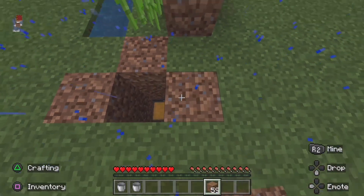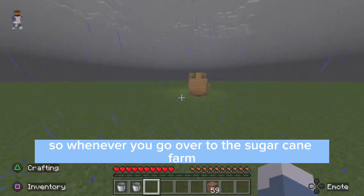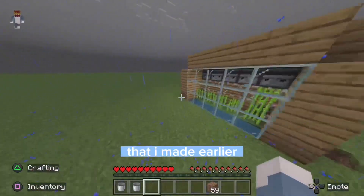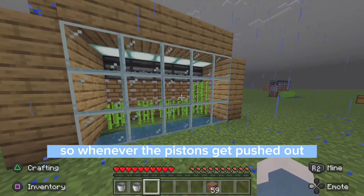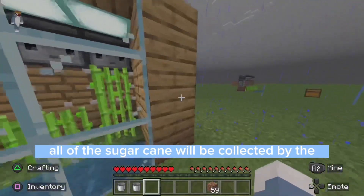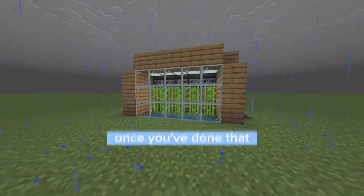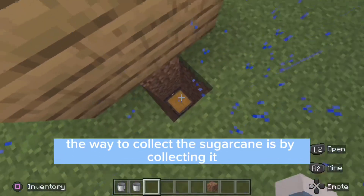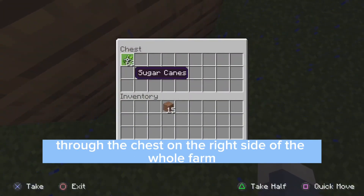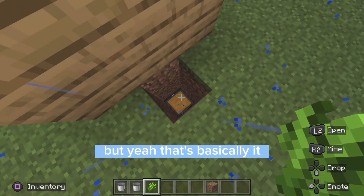Go ahead and hop out and then cover the blocks just like this. Once you've done that you're almost done. Whenever you go to the sugarcane farm you can see that I have blocks on top of my water — you want to do something like that so whenever the pistons get pushed out all of the sugarcane will be collected by the minecarts below. You can obviously decorate it however you want. The only other thing to note is that you collect the sugarcane through the chest on the right side of the farm. But yeah, that's basically it — have a good one.